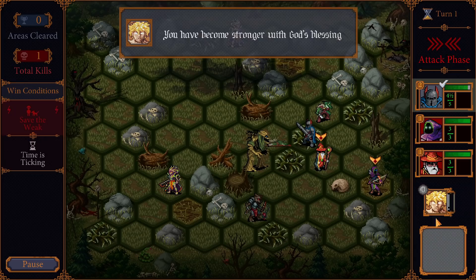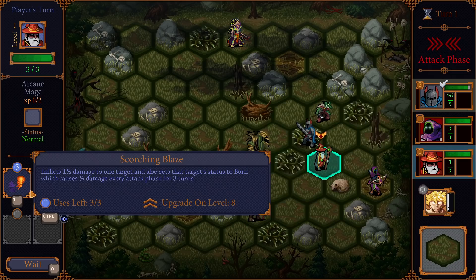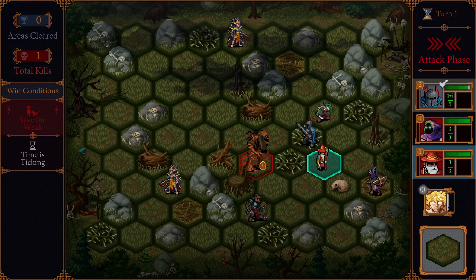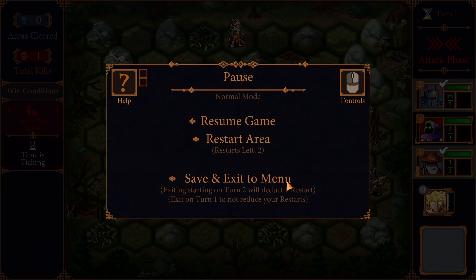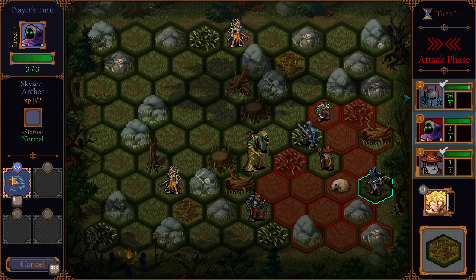You become stronger with God's blessing. Uses left: zero. Heals all of your units for four health and gives them all health regen status, which lasts for three turns. What's the range on that? It's a range of two. These sound effects, man. One damage with a range of three, deals double when attacking from behind. This is not actually very great unless we can somehow attack again.